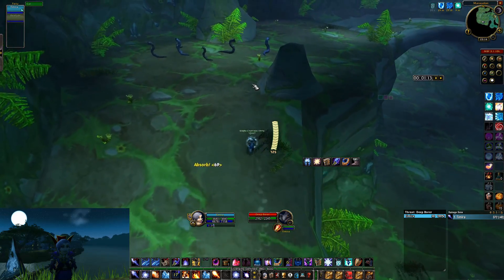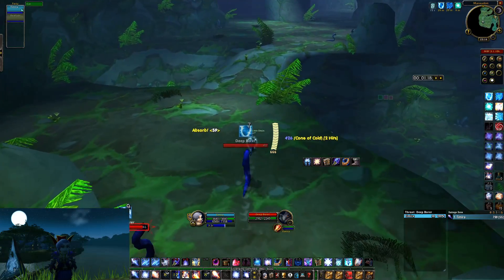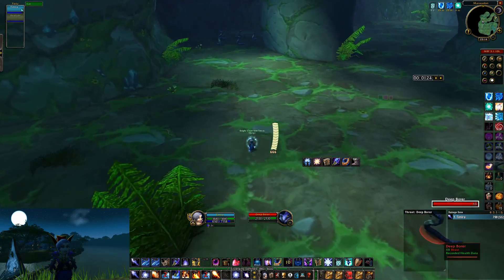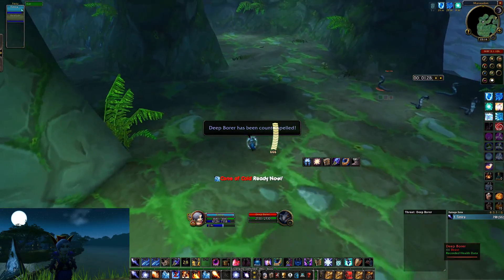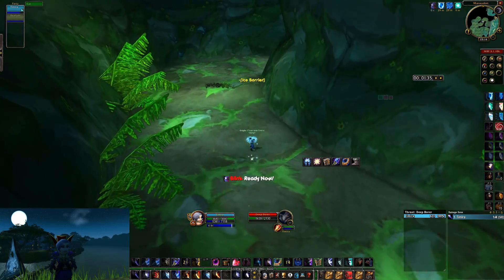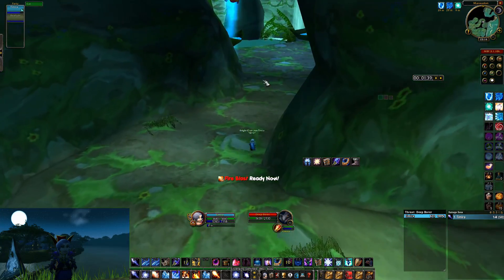So as you can see, rank 1 Frostbolt to pull the first two packs and Frost Nova the third pack. I use a Cone of Cold rank 1 and then just blink past the bridge. This pack I will not pull yet — I'm gonna pull this pack first with Counterspell and then pull this pack with Fire Blast. You can use rank 1 abilities. I decided to have a mix of Cone of Cold rank 1 and max rank Fire Blast, as I don't really have any mana problems doing this.